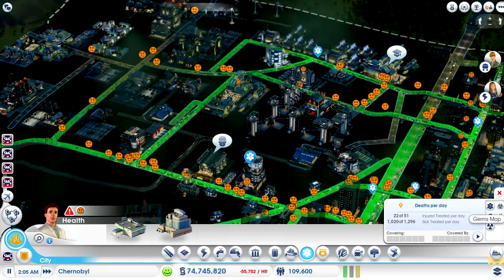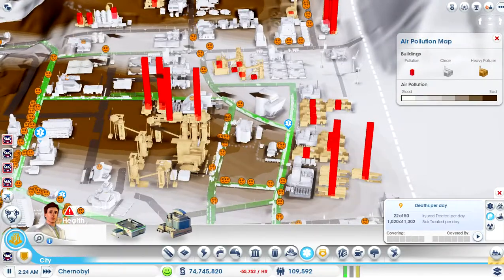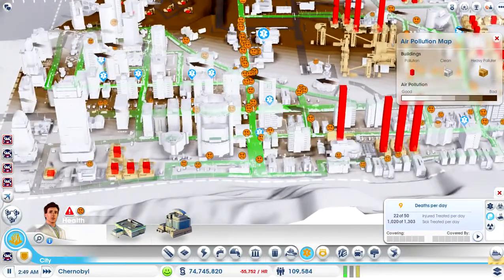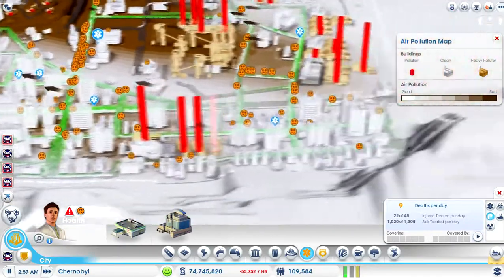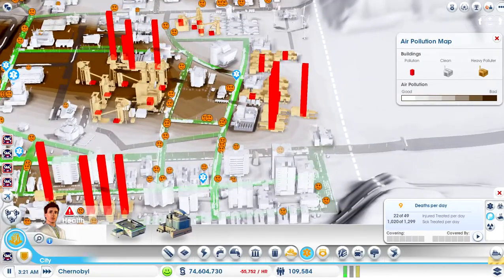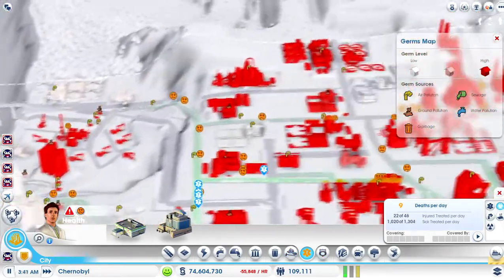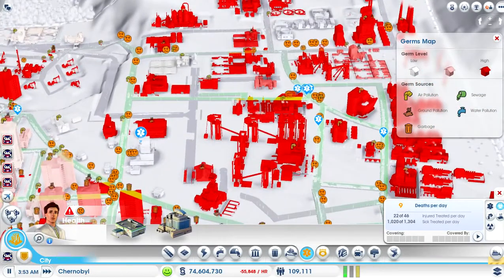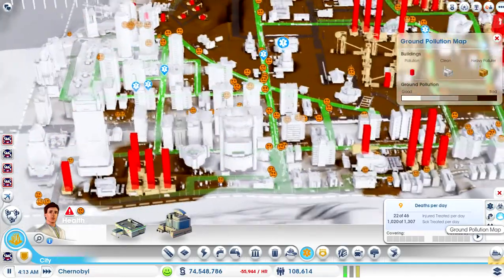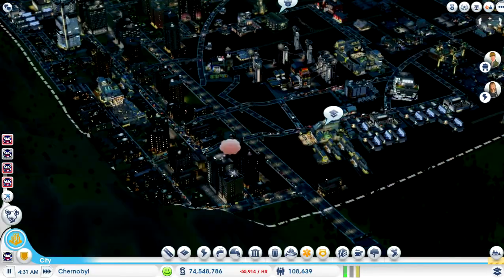I wish I could do something about it, but the air pollution because of these factories — which actually keep my city afloat — is blowing over this way with the wind, and it's pretty much making this part of the city sick. Some people up here have kind of got the good life. But if we look at the germs map, the place is covered in germs. Seriously, covered in germs. The health map — the place is just covered. It's crazy. I need to get on top of it.